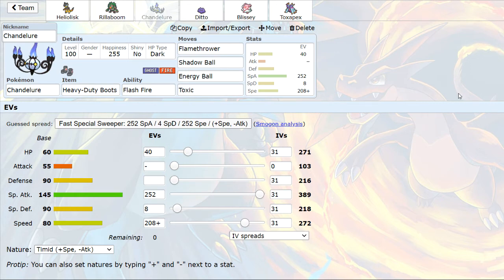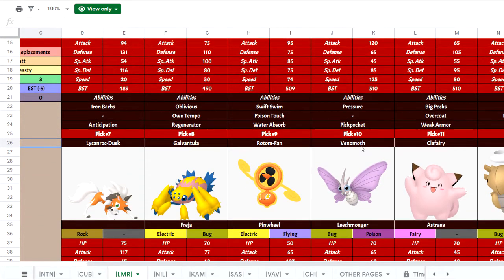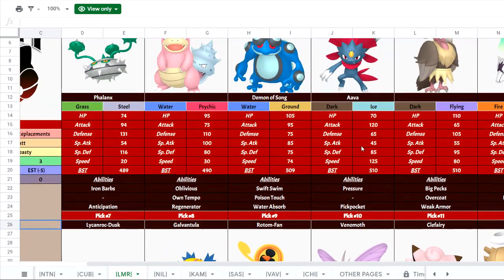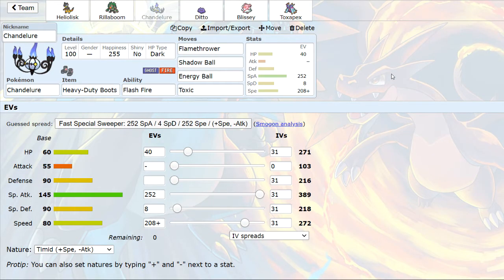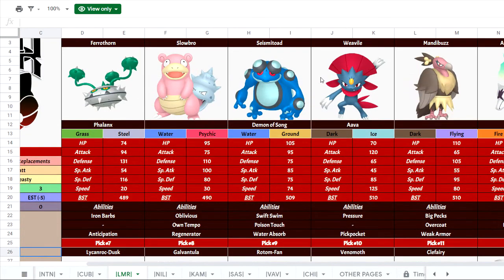Next up is Heavy-Duty Boots Chandelure. Basically I don't want to have to take Rock damage, but this thing destroys his defensive core except for Mandibuzz — just between Flamethrower, Shadow Ball, and Energy Ball, you can see I'm already hitting so much on his team super effectively. This is one of my potential soft checks to Venomoth. I have Toxic as my fourth slot move because Mandibuzz is an excellent switch-in to this Pokémon and I need to get that thing Toxicked and whittle away at it. Flash Fire is also really helpful to make Marowak think twice about going for a Fire-type move.